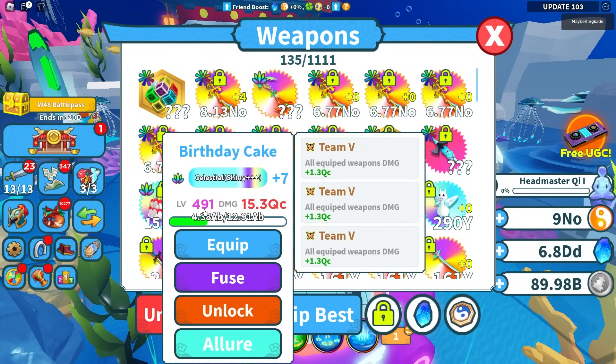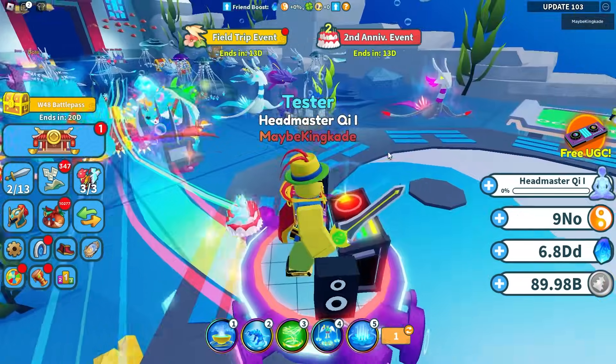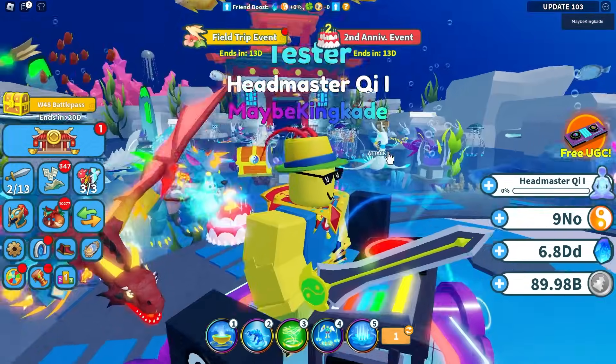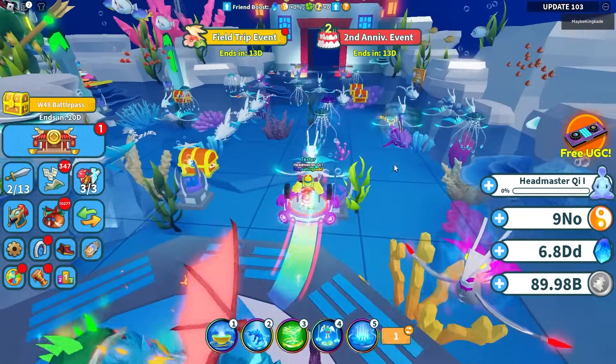Still not as good as these just yet, but it probably will be once it's max level. So let's go ahead and unequip all, equip this one right here, and also the brand new Celestial. There they are right there — pretty small, but they do look pretty cool. I really like the look of those, especially with the bubbles coming off of that one.